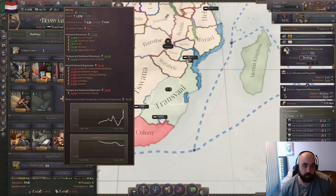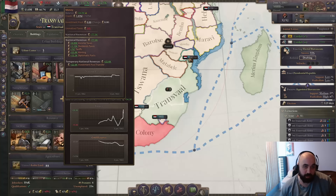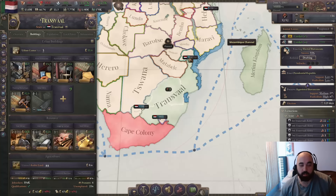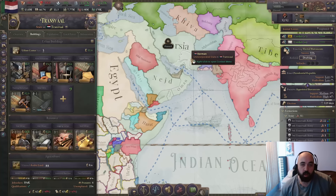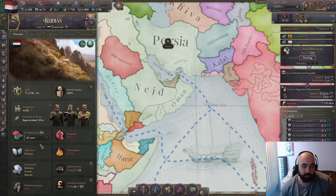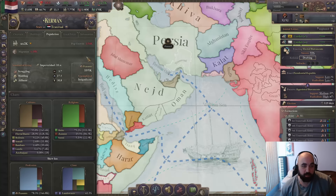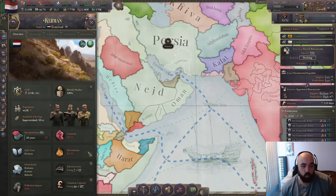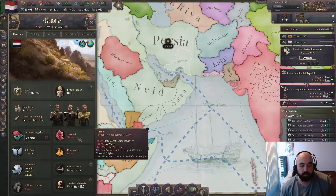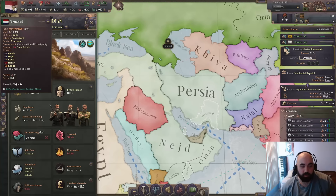Now we're starting to make a lot of money. Still like 53k from minting, but now we have like 20k from other sources. Part of this is war reps coming from Persia. We also notably did take Kerman because we wanted to incorporate it — it does take 20 years. This is going to be a nice place to build in, and we can maybe get some migration attraction going once we get the turmoil down. Our police will apply to this turmoil, so I think it was worth the little bit of extra infamy we generated.